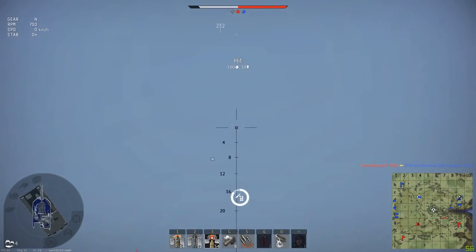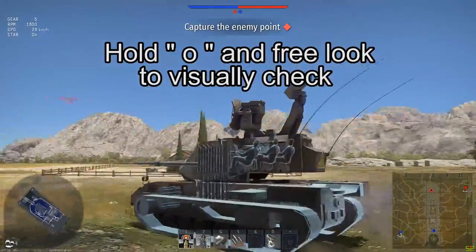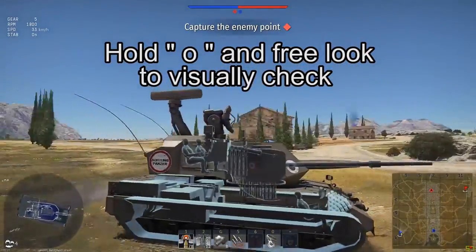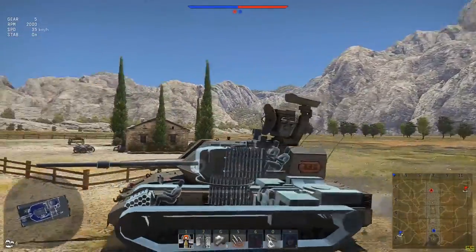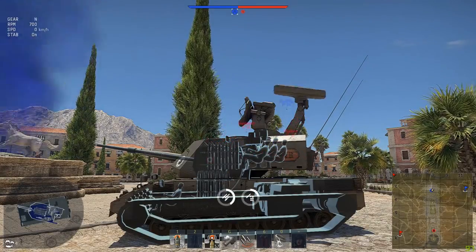Keep an eye on your ready rack at all times to make sure you still have ammunition left to fire. You can do this at a glance by holding O on your keyboard and using the free look to check approximately how much ammo you have left. You can also reload your ready rack two to three times faster by sitting in a capture circle.